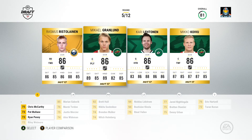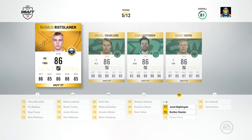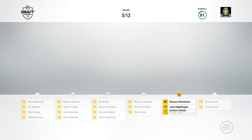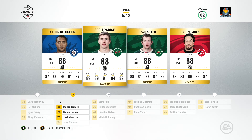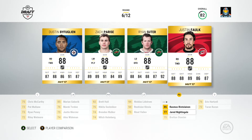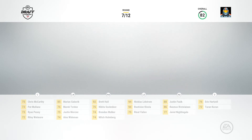One of my favorite players of all time, and I was able to watch him play. Okay — Ristolainen. I need a right defenseman. He's solid. Not choosing Suter. Falk or Bufuglien? Bufuglien only really has checking on Falk. Justin Falk. Justin Falk.